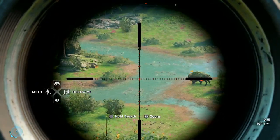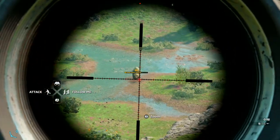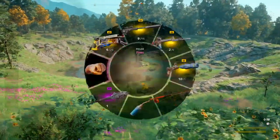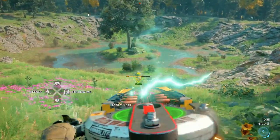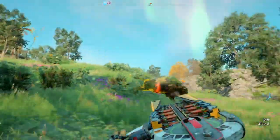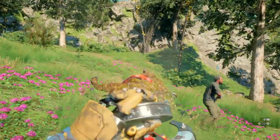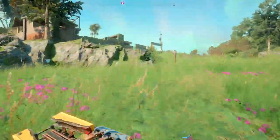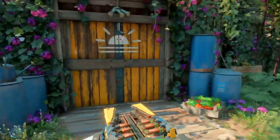He does the same thing every time — he goes and drinks water. This is a really simple way of getting circuit boards, probably the best way. Sometimes he doesn't charge and just stands there. You can just continue doing it, and if you do it for like 10 minutes you'll probably end up with 300 or more circuit boards. At that point you have enough for a while.